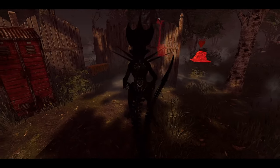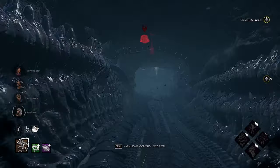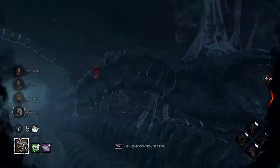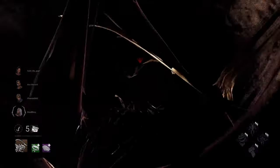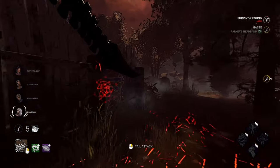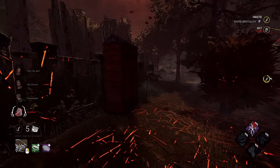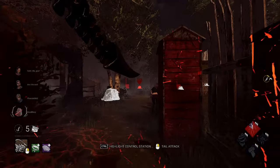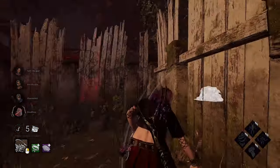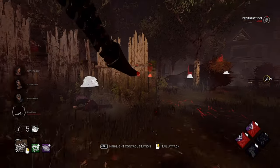We got Garden of Joy — the least joyful place to be with our updated build. We have Forced Hesitation and Rapid Brutality now. Let's see what we can do. We see footsteps already — let's go. Very good, very good. Whoa, trying to fob me already? We just started the match! She drops — we have Rapid Brutality, so we should get this. She is just full of fobs right away.